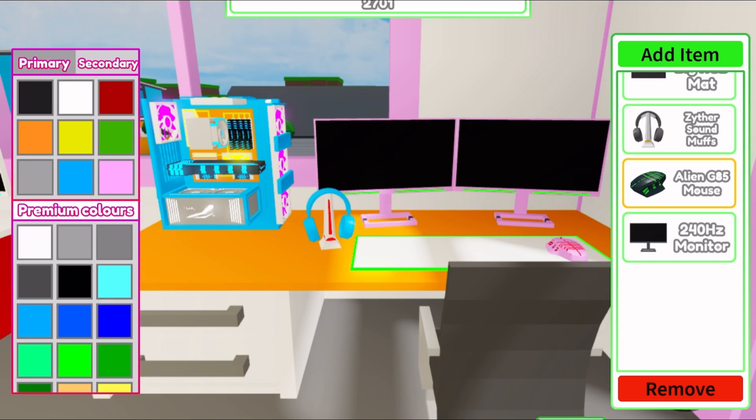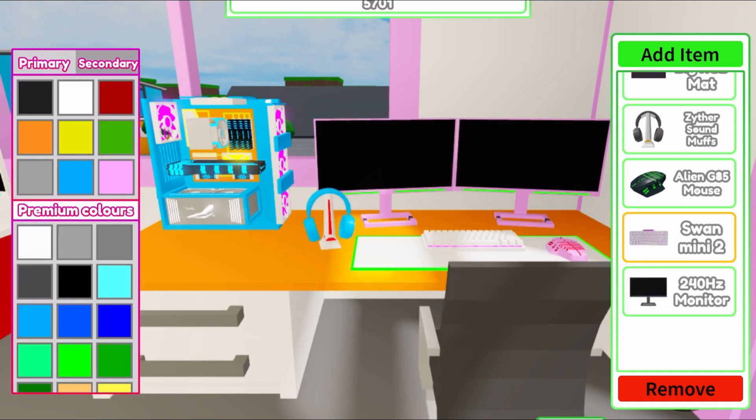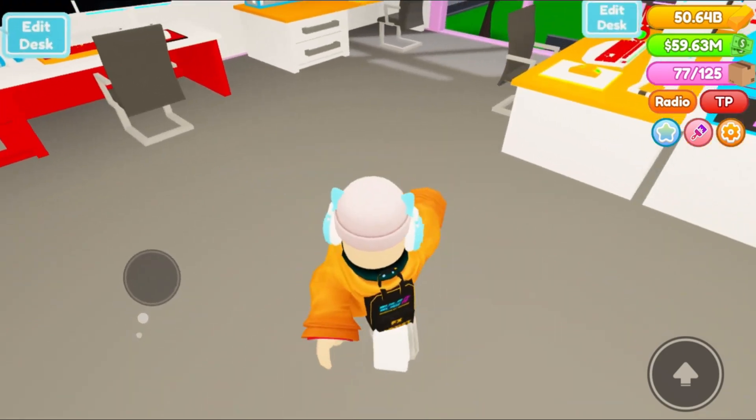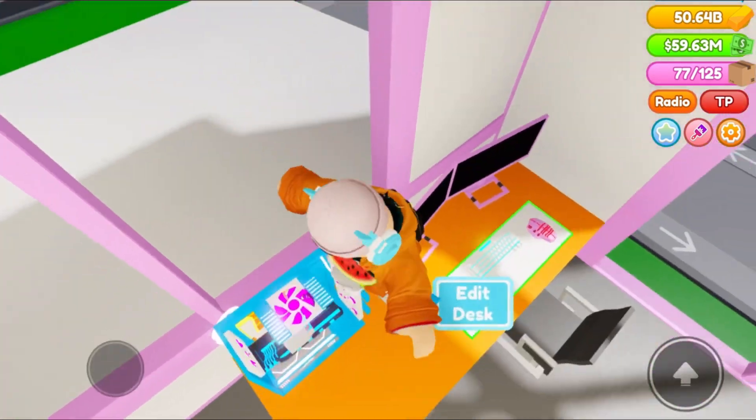Now I'm gonna add another item — this really nice keyboard. I'm gonna make it white and blue. Oh that's sick — look at that cool RGB on that keyboard!